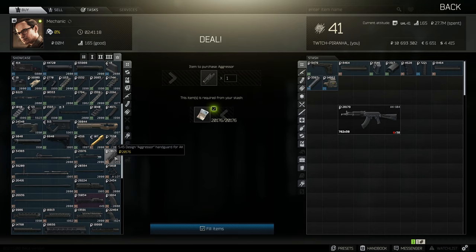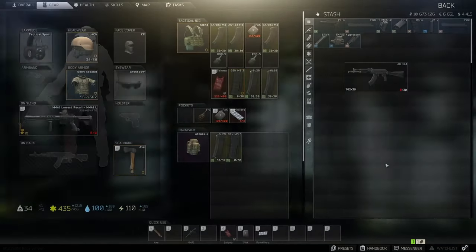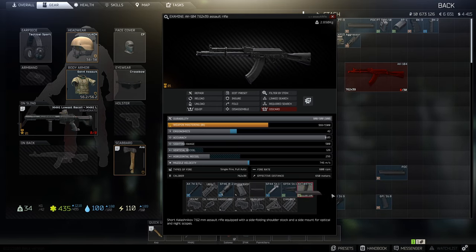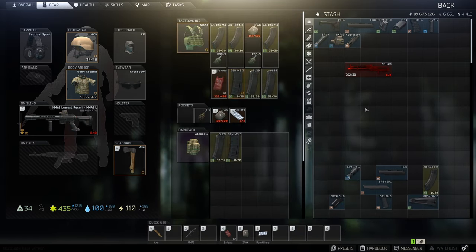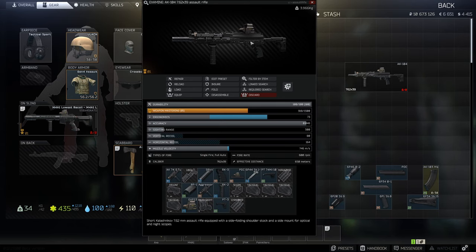Finally, we need to get the Aggressor. Now let's put everything together - and here you go, this is the lowest recoil build for the AK-104.